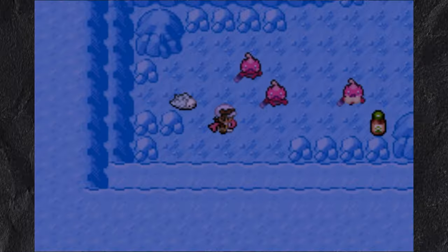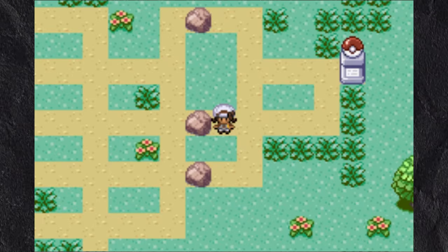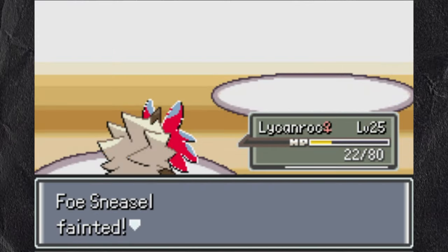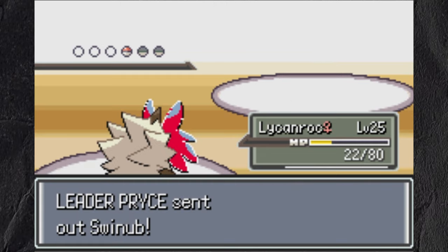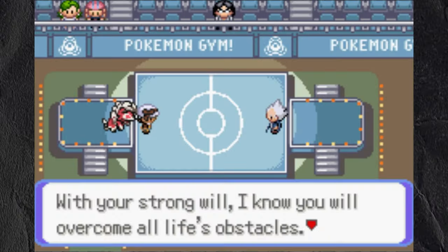I enter the average chilly area and immediately run out of balls trying to catch a Snom. I get nothing in this area and we head into our second gym, leading with Lycanroc. I kill the lead's Delibird with 2 Reversals and one-shot the incoming Delibird with a Rock Tomb, then kill his final Swinub with 2 Rock Tunes.